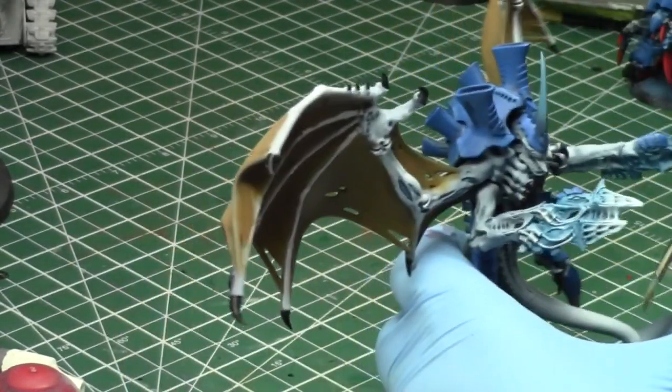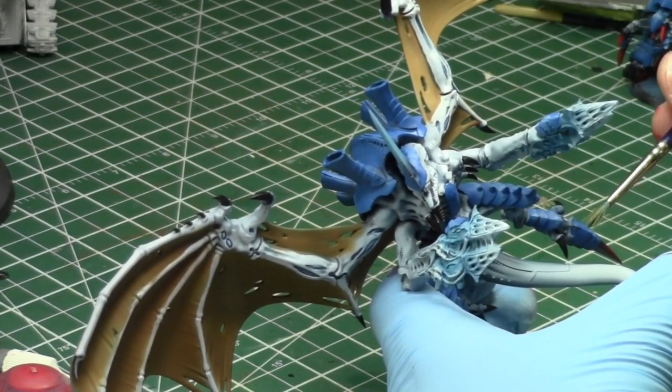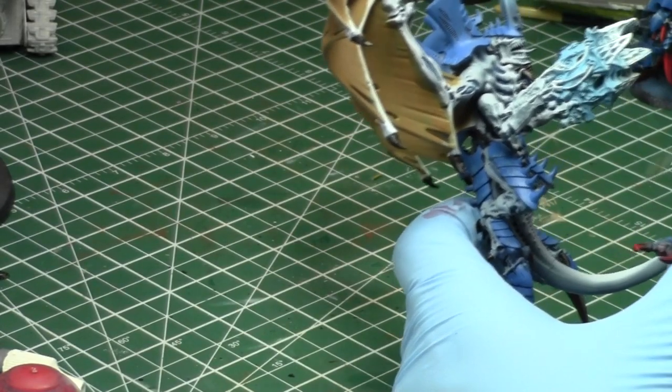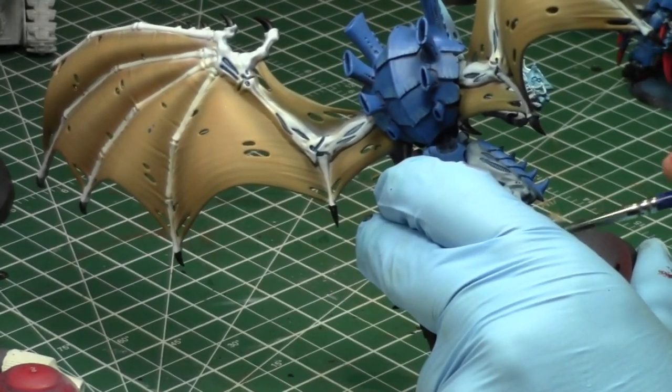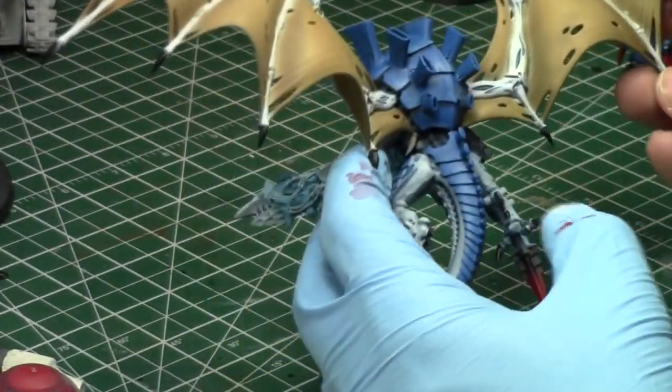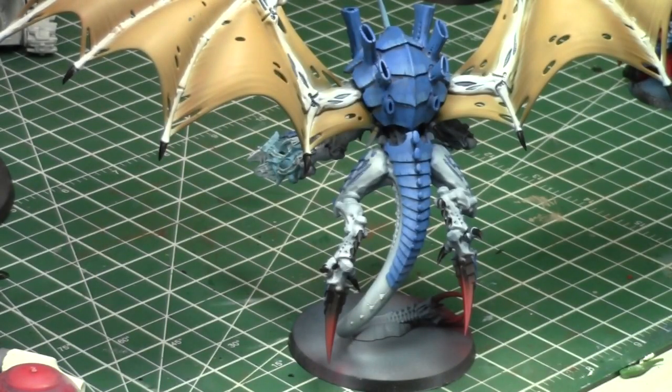For Xenos I have Necrons, Eldar, Orks, and Tyranids. For Imperial I have Grey Knights, Dark Angels, and about 1,500 points of various Space Marines in my workshop. I'm going to be painting them up in the near future. I'm debating whether to go Imperial Fists — maybe old-school Imperial Fists using the new Forge World conversion kits, which look awesome.